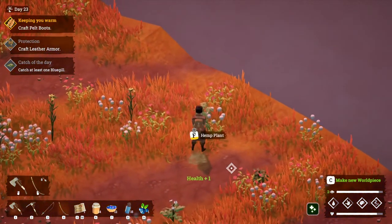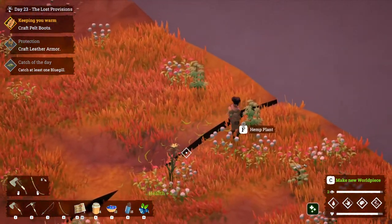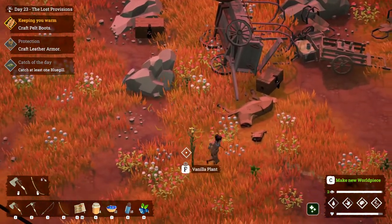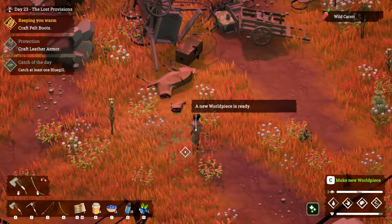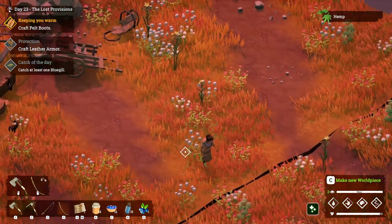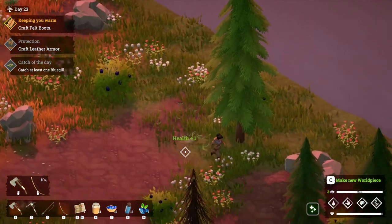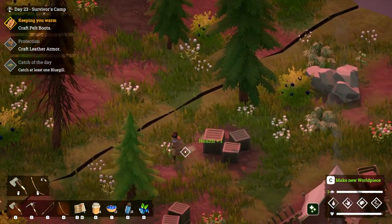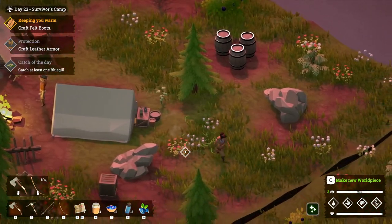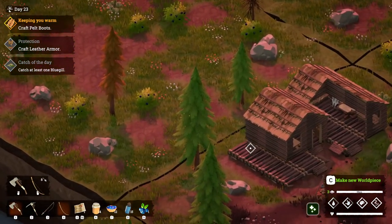It's getting dark, we've got to go — we've got to get back to the house. I almost have a third world piece ready to go. Don't spit at me! Oh, it's a wild carrot — I might be able to get some seeds from that. That'd be cool. All right, here's the house — we made it back before dark, which is nice.